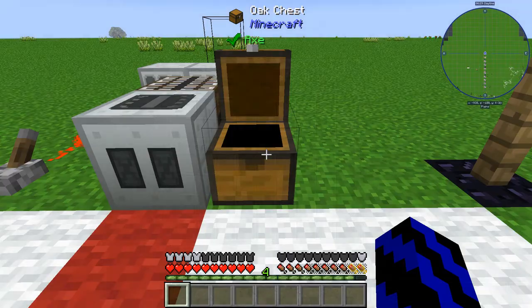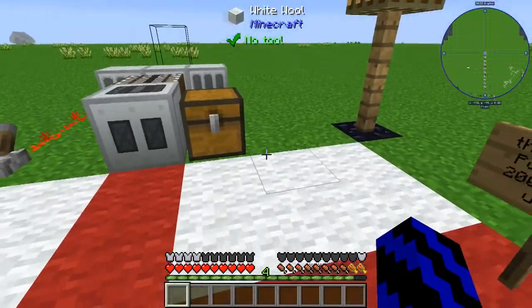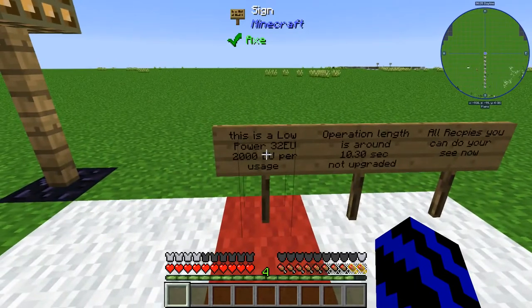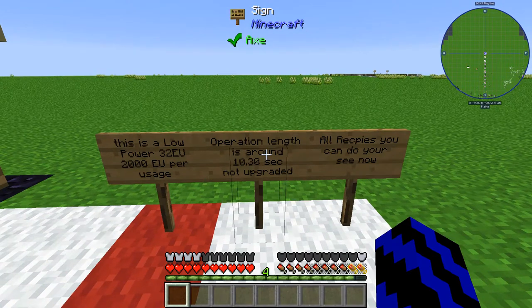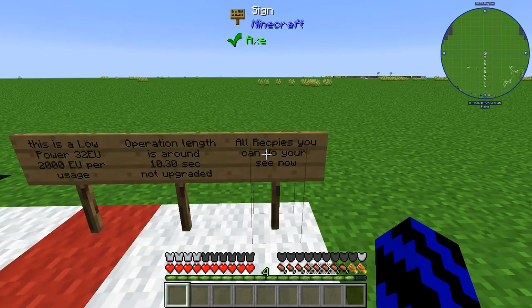Some notes for this machine: it is low power as I said, and per use it costs 2,000 EU. Per operation it takes around 10 to 30 seconds — that's with no upgrades whatsoever. I would highly recommend putting upgrades in it because it is damn slow, hanging around for 10 seconds. You'll now see all the recipes you can do with each material.